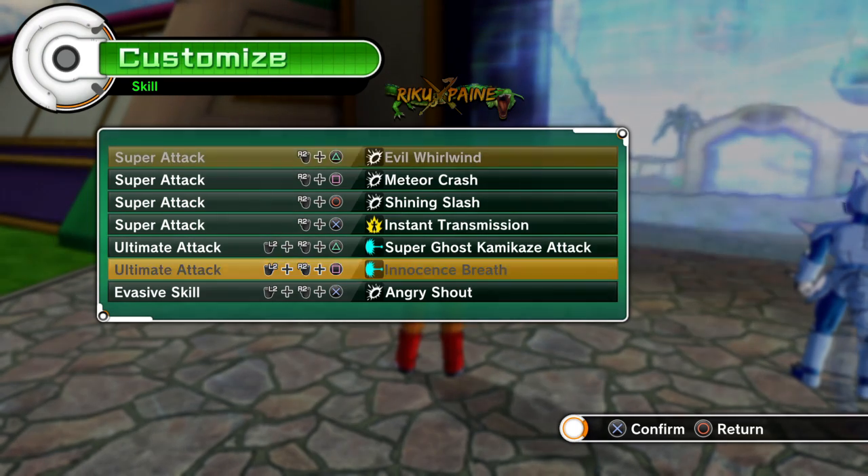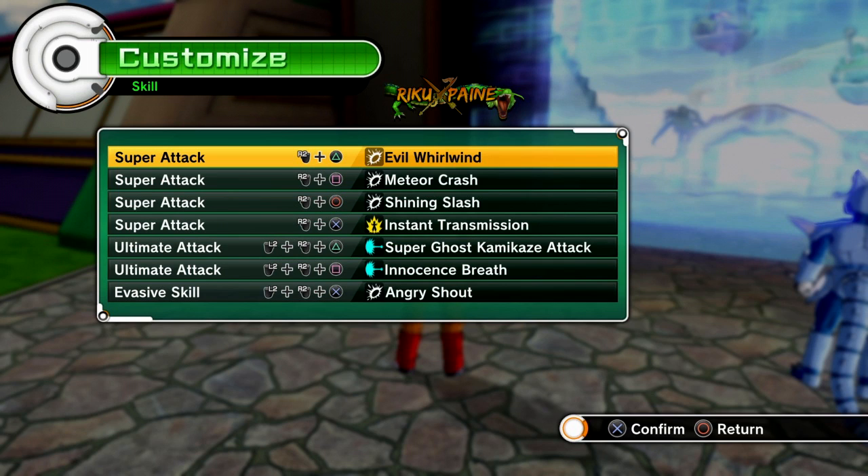Then you have Meteor Crash, which is the other main strike super you will use. This is the one that racks up damage when they have no stamina because of how long you can combo with it. You also have a choice of using All Clear or Evil Whirlwind because they both hit from behind — so when you're attacking and they teleport, Evil Whirlwind and All Clear will still hit from behind. Not only that, you can use both while blocking.